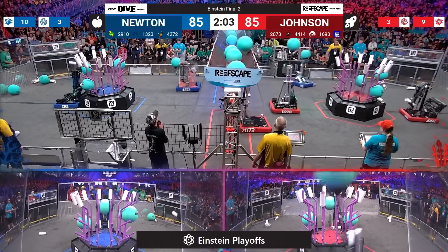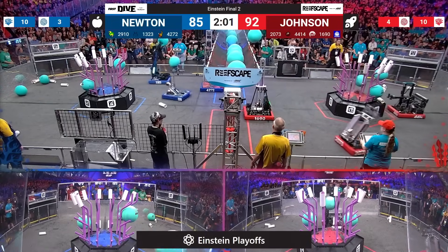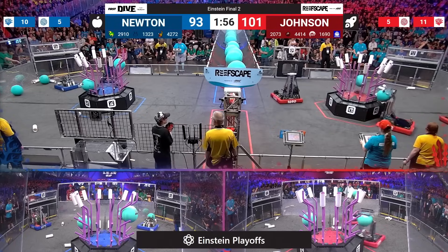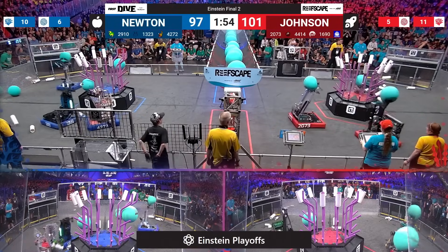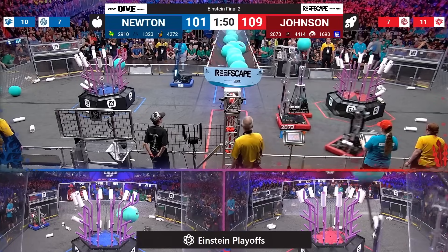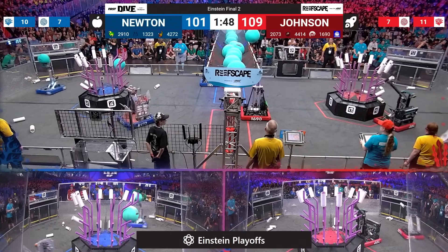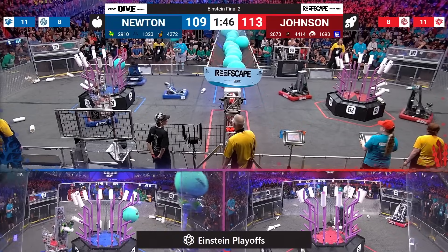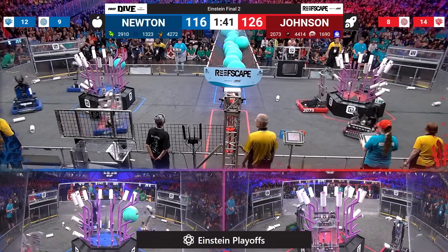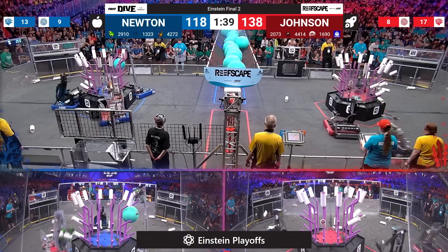But Red Alliance taking the lead right back. 1690 Orbit adding an algae up into the net, their partners doing the same. Eagle Force coming over with an algae along with High Tide. Blue Alliance also trying to get the algae out of the way first — they know that's a limited resource here on the field. They're trying to grab all the algae, score, and then focus on the reef.